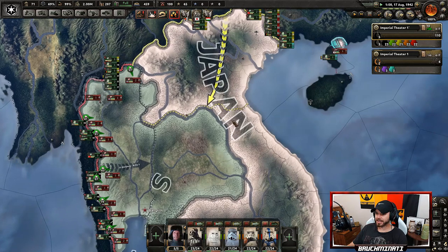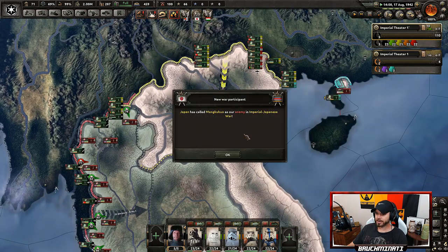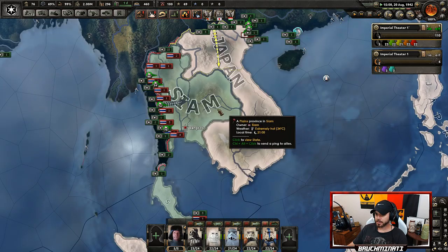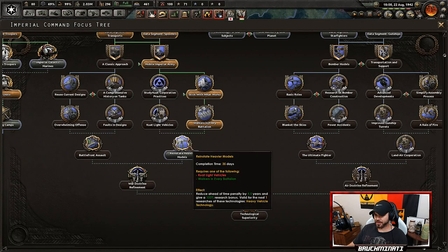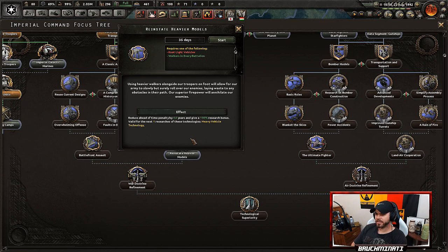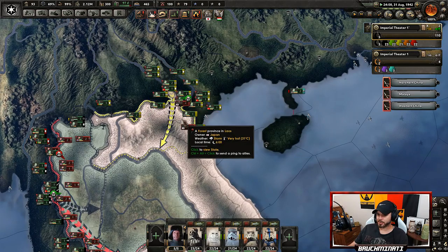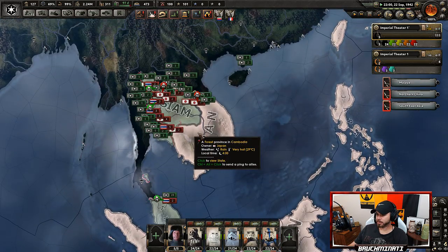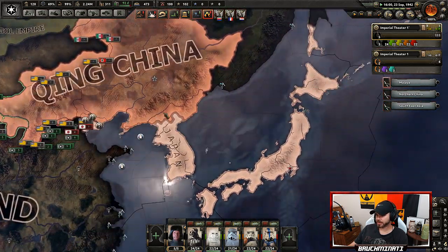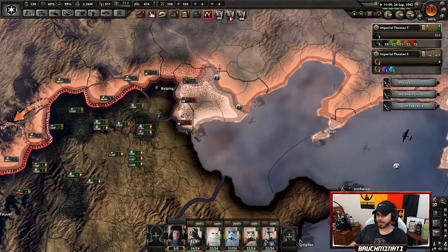War has been declared. Where are all the Japanese troops? I mean, Siam is putting up more of a fight. Using heavier walkers alongside our troops will allow our army to slowly but surely roll over any obstacle. Look at Japan — they finally brought in some troops. You're a little late! Siam and Japan are completely collapsing. They're just about done here as well.